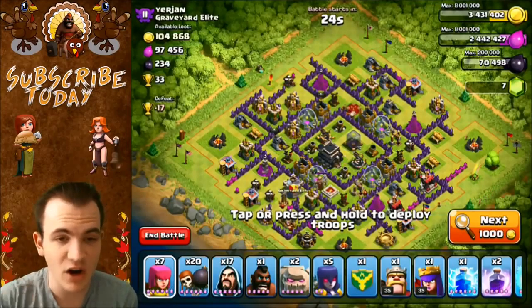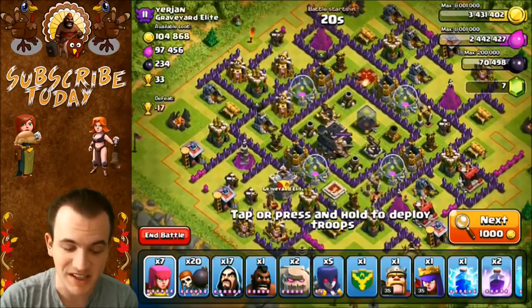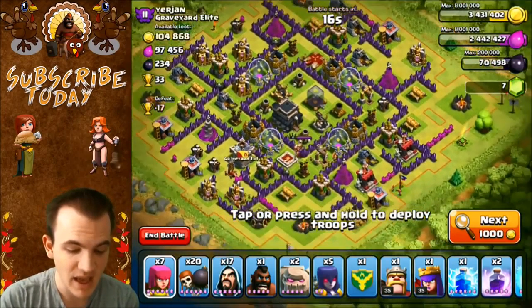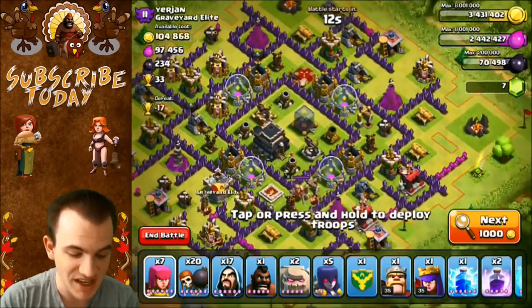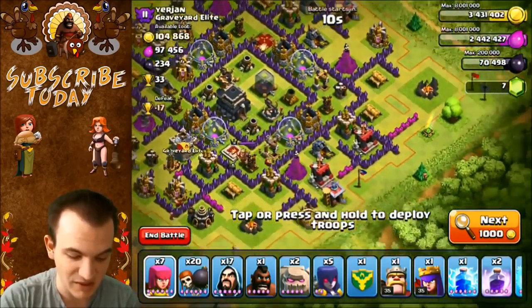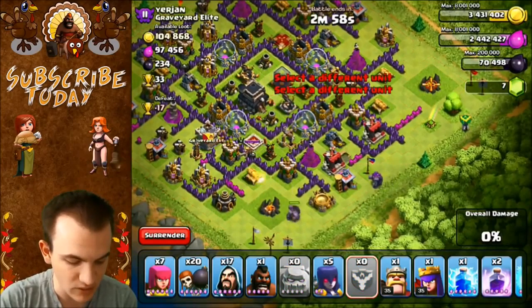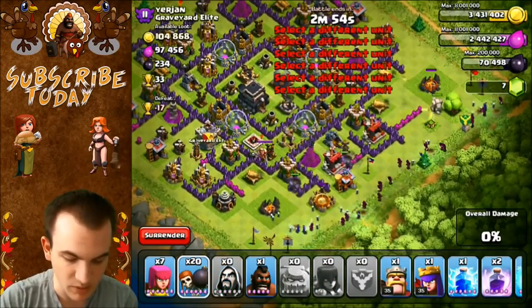Here we are on the first base. We are at a lower trophy count, so we are finding lower town halls than us. It does have 33 trophies, so I think I am going to attack this base. I'm not too worried about any strategy here because there's no Inferno Tower, so it shouldn't be that hard. I'm just going to put down my golems along with my witches — I might not even need my heroes, to be honest, but we'll see.